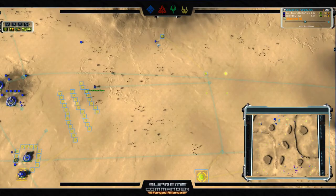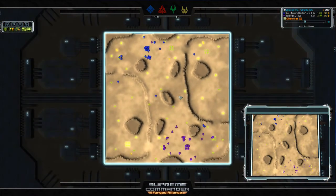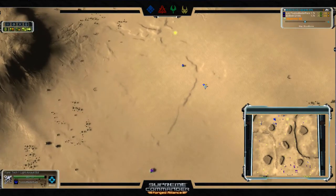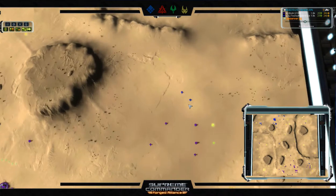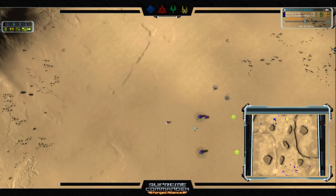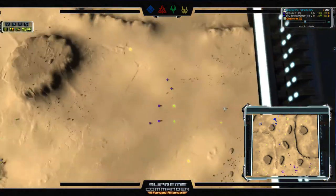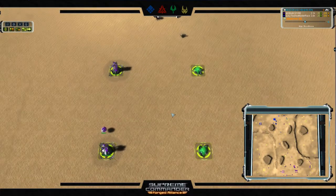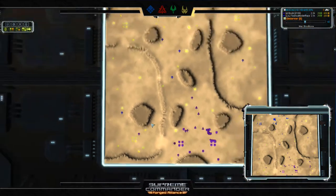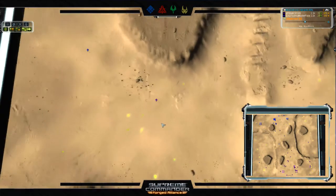Petrick is finally moving his ACU across to secure the extra expansion — he's just a little bit behind. Bloodier is now three mass extractors in the lead. The first combat is here: Petrick has opted for a Flare, a light assault bot that won't do well against the Aurora, especially since Bloodier has radar coverage from a Spirit. That Aurora is going to handily deal with it. There's also a little scout coming down the side of the map so Petrick can get some eyes on what Bloodier is doing.